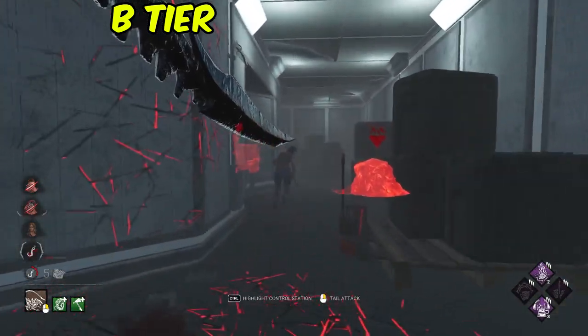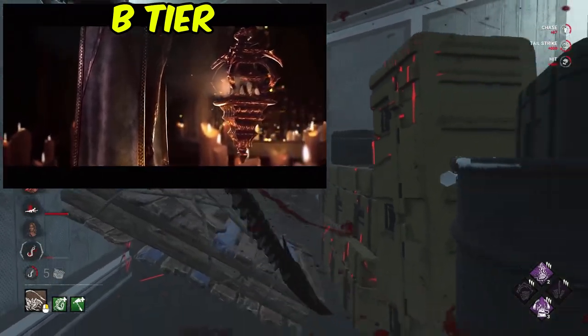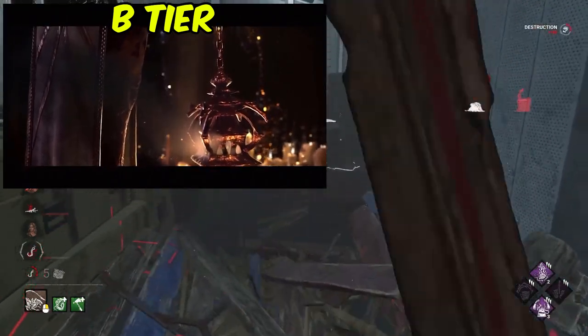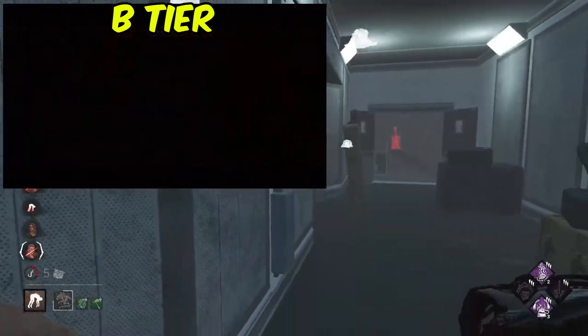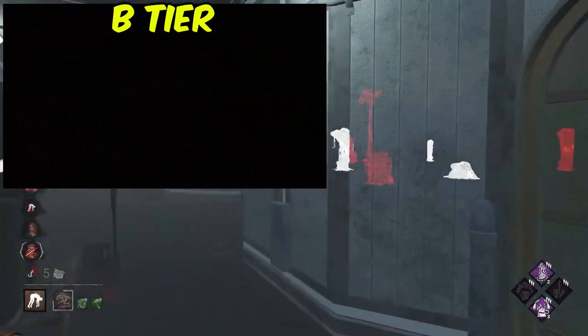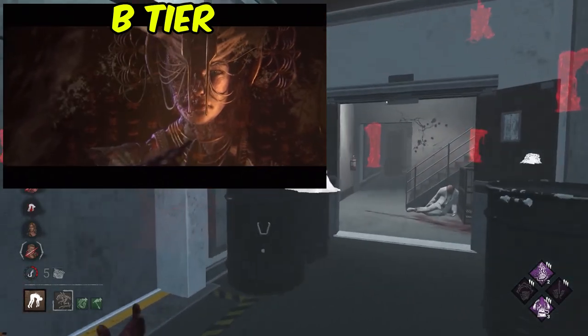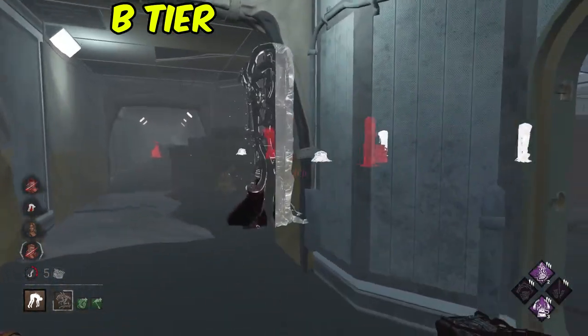Next up in B-tier we have Plague. Plague's cinematic was very, very simple, very similar to Freddy's. I like that they changed the camera angle to look towards her looking in the mirror, and I really liked at the end the eye twitch looking towards the camera — the viewer. I think that was a lot more effective in this trailer than any of the other ones they tried. Again, very simplistic, didn't really reveal a lot, but it was quite effective.